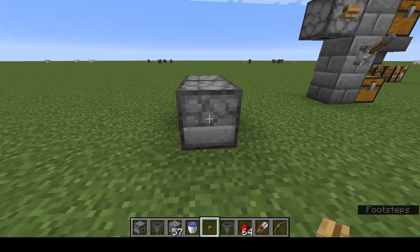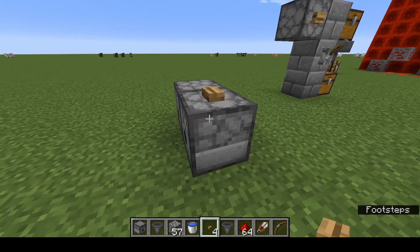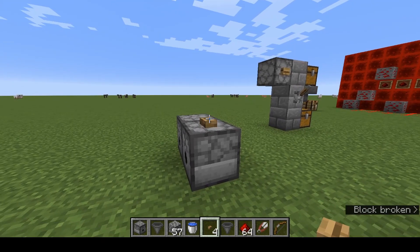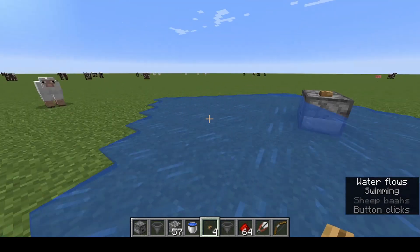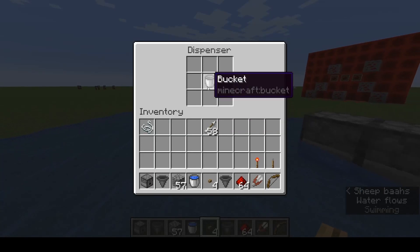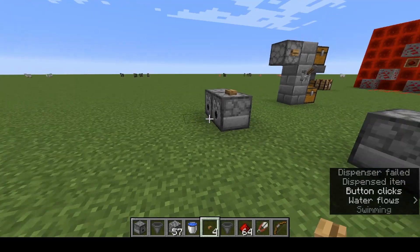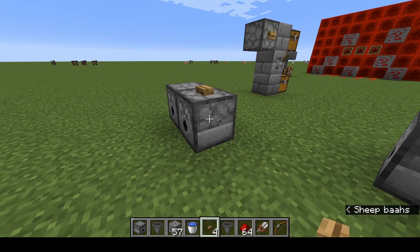But our bucket of water is now in our dispenser. Watch what happens when we activate it with the bucket inside — it didn't chuck the bucket of water out. It dispensed the water. It's actually flowing out of the bucket, so there's our empty bucket. We'll reactivate it and it's pulled the bucket of water back in. You can do that with lava or with buckets of fish — it'll dispense the fish and the water.